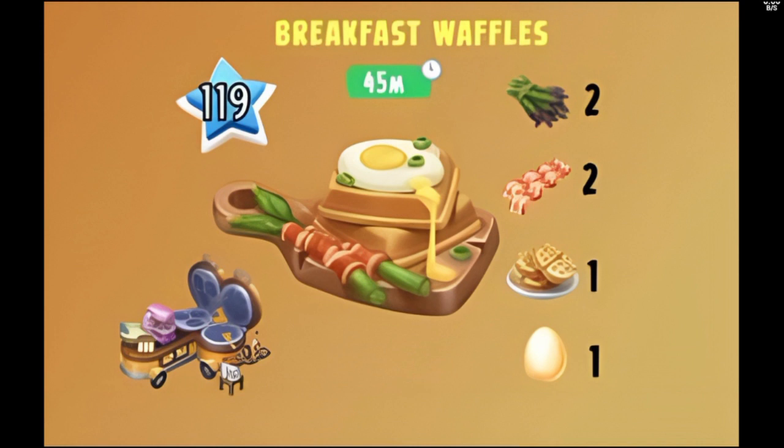The last product you'll be able to make with asparagus is the breakfast waffles. It's going to take 45 minutes, unlocking at level 119, and you'll be able to make this in your waffle maker. Ingredients are two asparagus, two bacon, one plain waffle, and one egg. That's actually a really huge consumption of bacon in this upcoming update, so make sure you guys keep your pigs ready and just keep harvesting them so that you don't run out of bacon while making all these products.